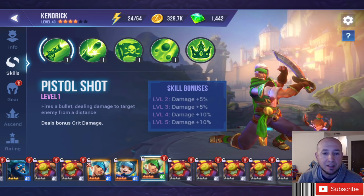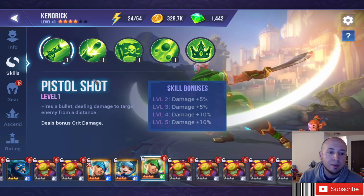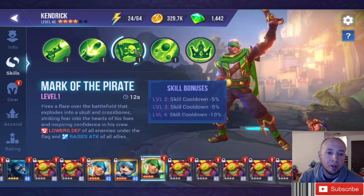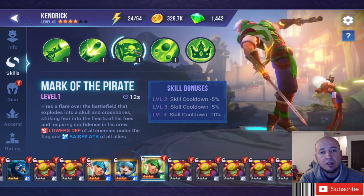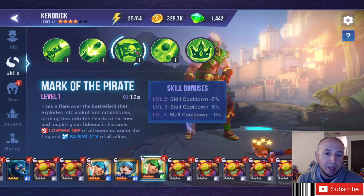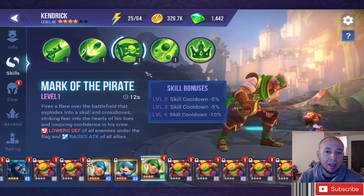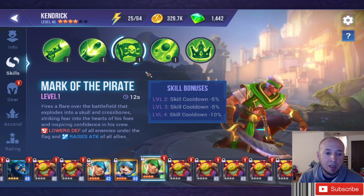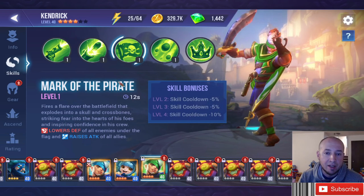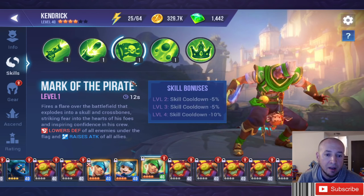Dazzling could also be effective on your dark or forest pirates, like Kendrick. You're pretty much building him for damage — if you're bringing a dark or nature pirate, you're bringing a nuke or cleave team. Being able to stun while lowering defense and raising attack can benefit your team very much.